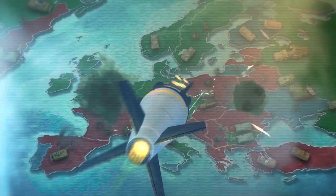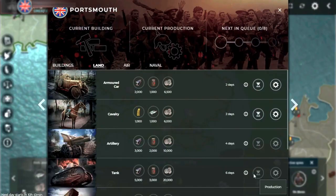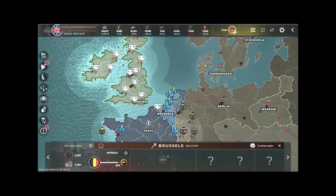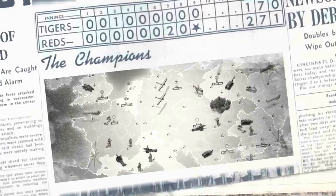Supremacy 1914 is a multiplayer real-time strategy browser game in which the player manages one of the countries in the world during World War I. The player competes with countries controlled by other players playing the same game and with countries controlled by the computer. The game offers you the chance to step into the shoes of a World War I general, and each of the playable countries is a little bit different with access to varying resources, and the ability to create military forces that reflect those actually used within history. That's an impressive level of detail, particularly when you consider that it's free to play.